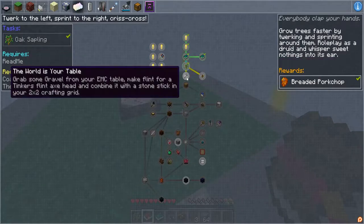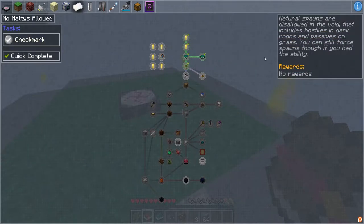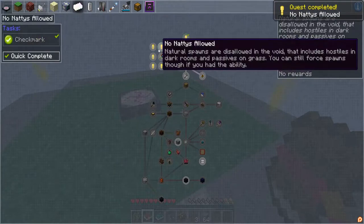Which spawns are disallowed in the void? That includes hostiles in dark rooms and passives on grass — still force-spawned through if you had the ability. Okay, that's interesting.